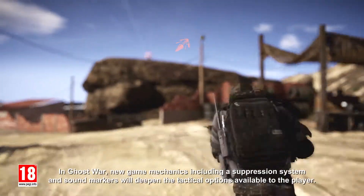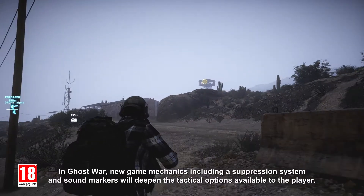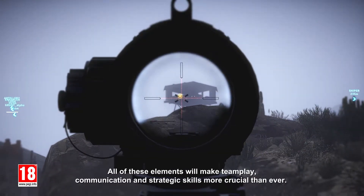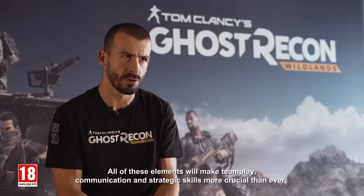In Ghost War, new game mechanics including a suppression system and sound markers will deepen the tactical options available to the player. All of these elements will make team play, communication, and strategic skills more crucial than ever.